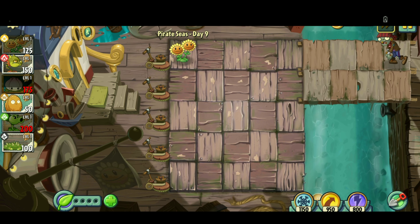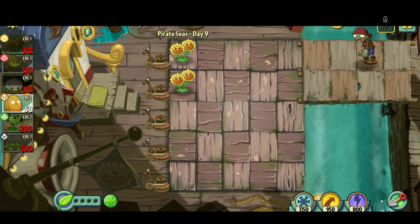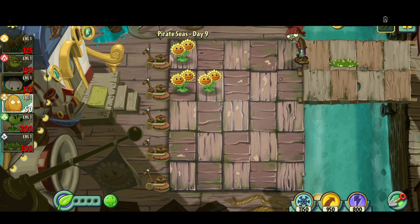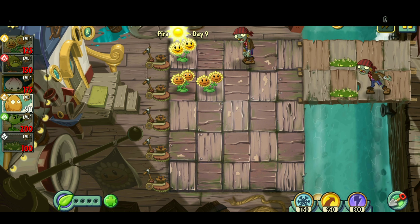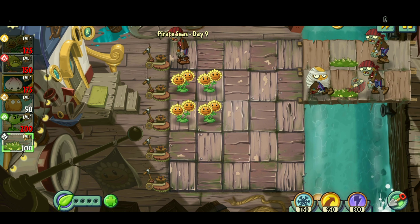They're coming fast. I didn't get any Potato Mines — I didn't think about the early game. I'm just gonna go with a Snapdragon if I get enough. I may have to sacrifice a Lawn Mower. There's another one. Give me one more — just one sun. One sun. There we go.